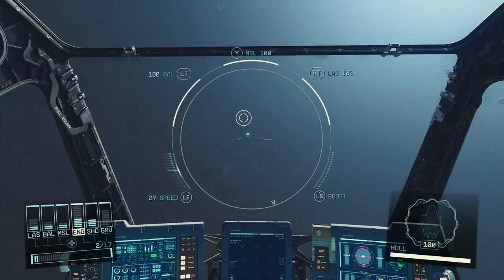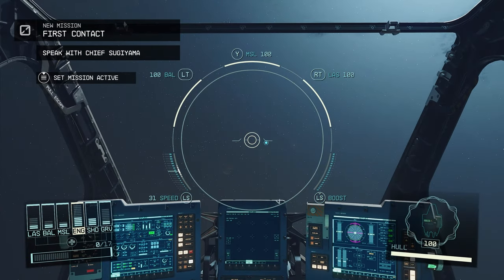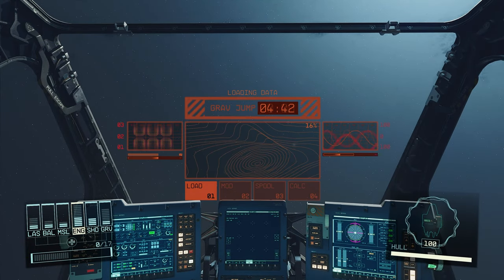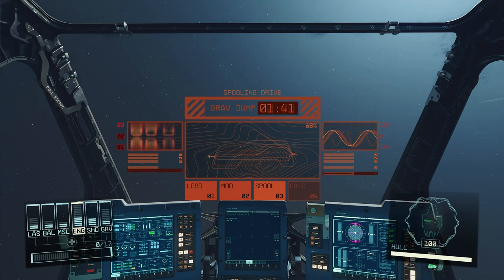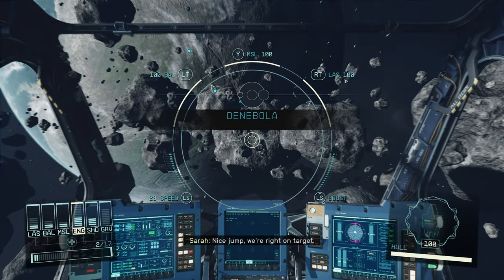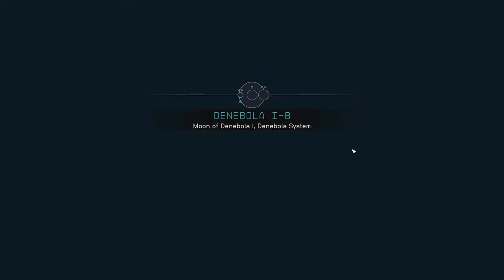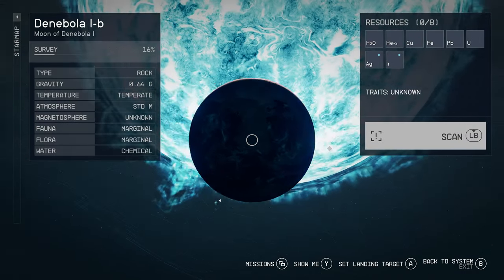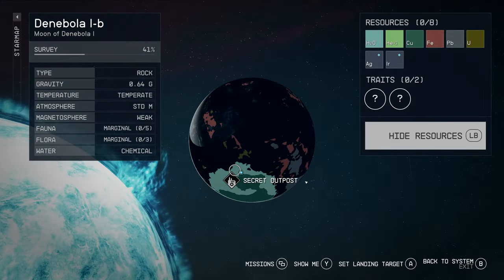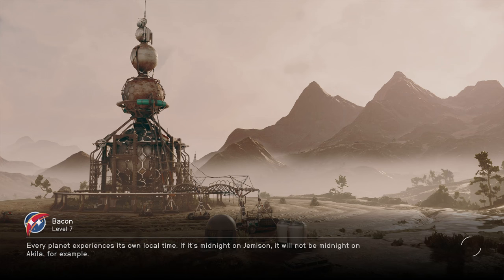We receive a distress call over an emergency channel from Paradiso security about a large ship in orbit. We're getting all these side missions — there is a ton of side stuff to do in Starfield. It can be pretty short if you just mainline the main missions, but there is so much secondary content. Let's scan the planet — there's a secret outpost on the south pole. Let's get down there.